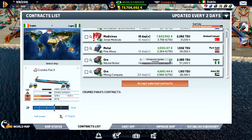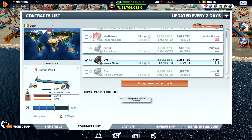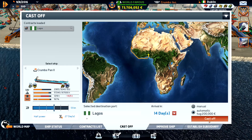We are in Dublin. We can go down to Lagos — we haven't been there. Let's go to Lagos. Iron ore. That's one of the ports we haven't been to. Go.